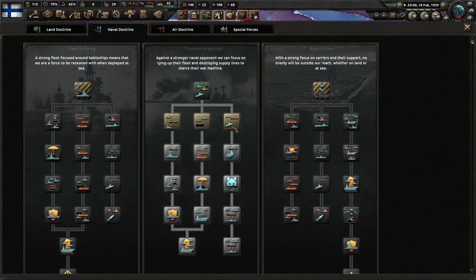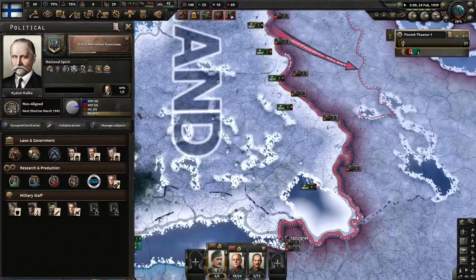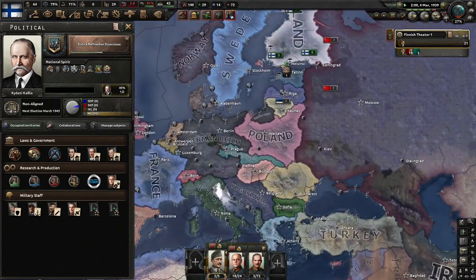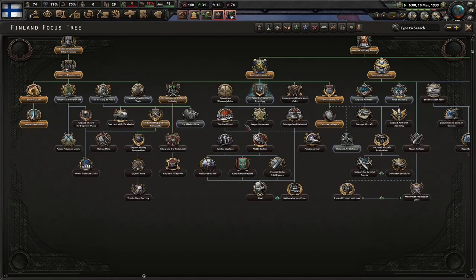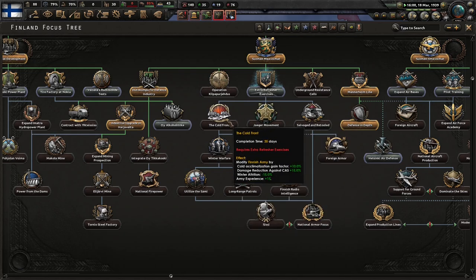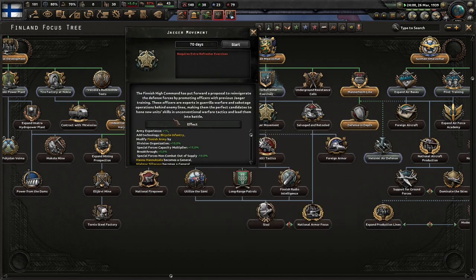Manpower — that's a problem. Hey, radio propaganda — we got it, why not use it? 44% — pretty good. Only that would make it easier for us when we try to fight — we are the Finns. Special forces capacity multipliers — interesting. Jaeger movement would be good. Finnish command has put forward a proposal to reinvigorate the defense forces by promoting officers with previous jaeger training — experts in guerrilla warfare and sabotage behind enemy lines.